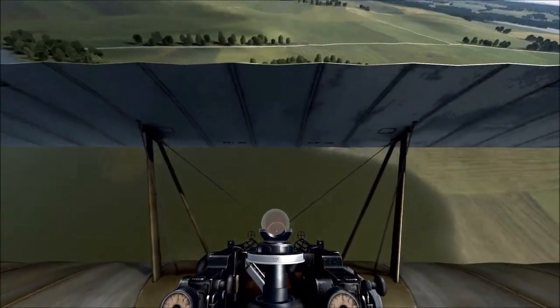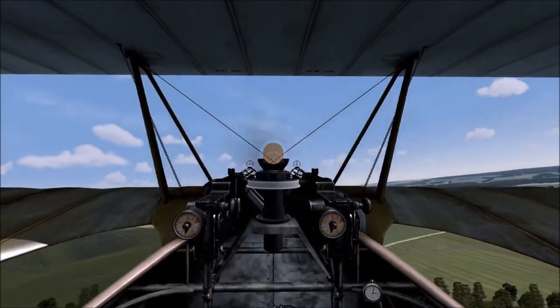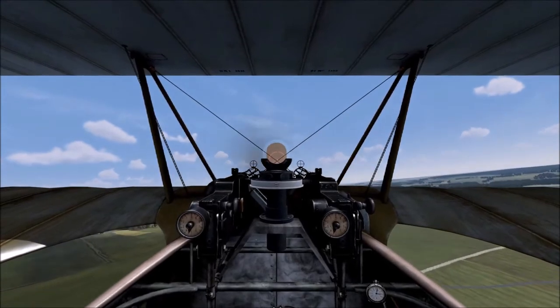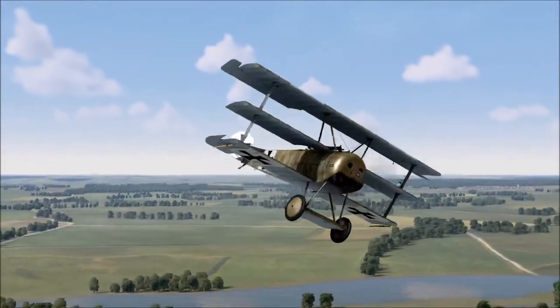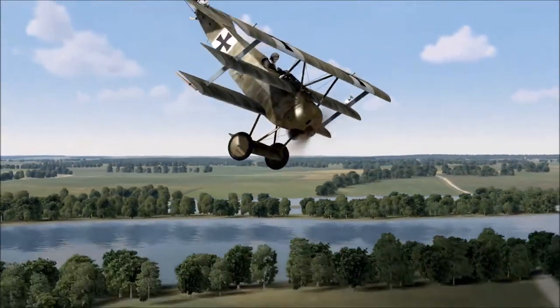You can see here the snap roll — I love snap rolling when I get a bandit on my tail. To do this you want full aileron in one direction and full rudder in the opposite direction. Very easy to do in the DR-1, and again very easy to recover after that.